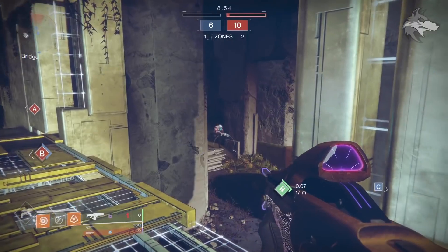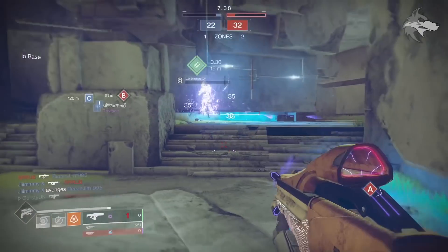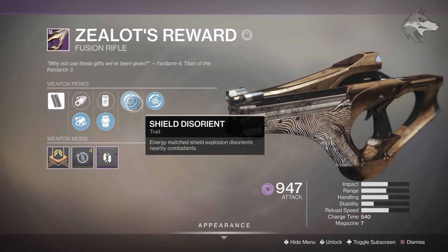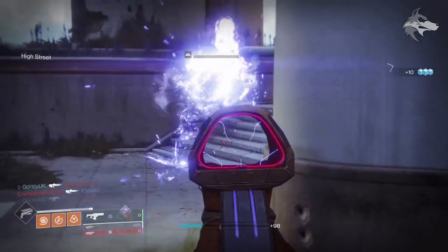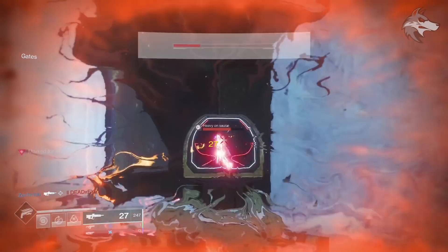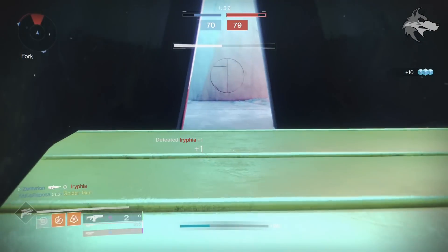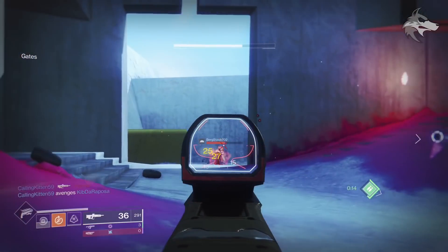There is a rapid fire frame fusion rifle — it ain't no Erentil, but I used it a little bit in PvP. This roll has corkscrew and full bore, particle repeater as well as projection fuse, which it can totally use that bump to range. It also rolled shield disorient, and there are some other PvE-focused perks in the pool — it can actually roll feeding frenzy in slot one as well as high impact reserves, so it's an interesting rapid fire fusion. For PvE rolls it can also roll disruption break, where breaking an enemy shield with the weapon makes them more vulnerable to kinetic damage for a brief period, which is certainly a little different.